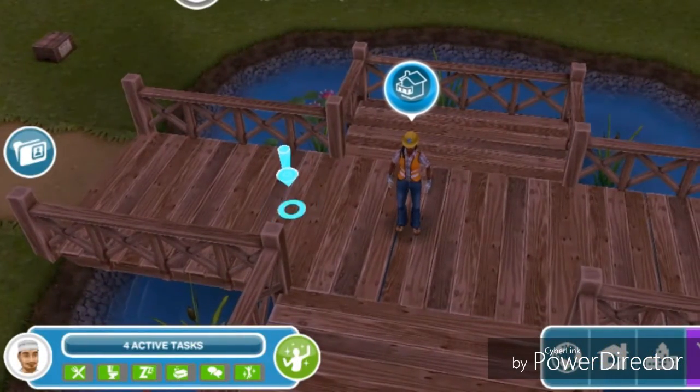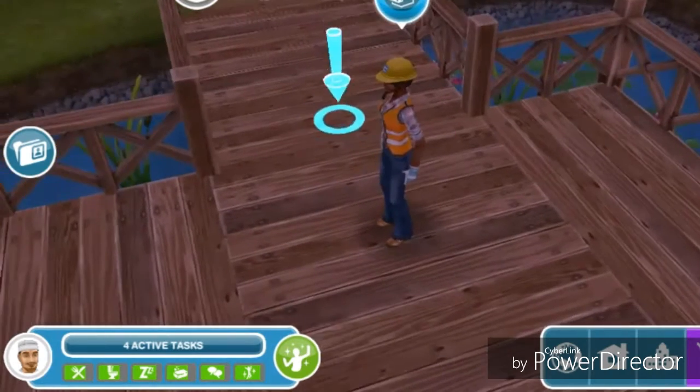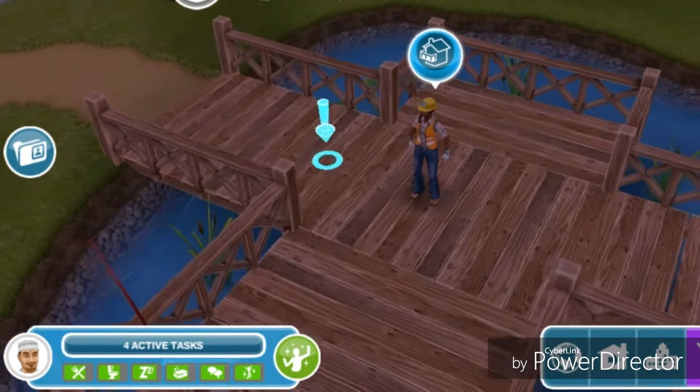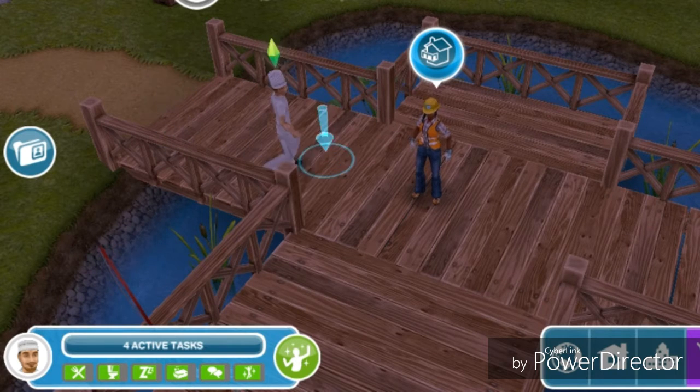Hey simmers, it's MochaSims and this is my tutorial on the Lovey Dovey Balcony quest. This quest is unlocked at level 17, it is also unlocked after completing the multi-story renovations quest, and it is unlocked 24 hours after completing the peaceful patios quest.